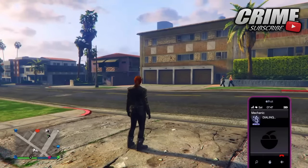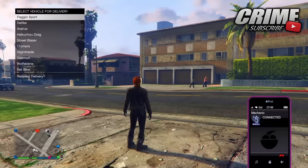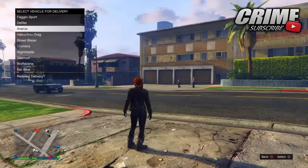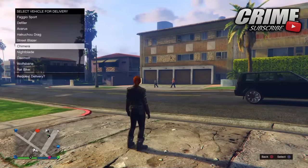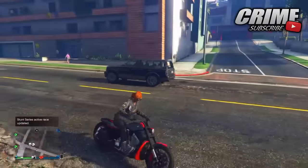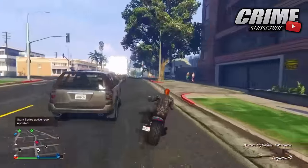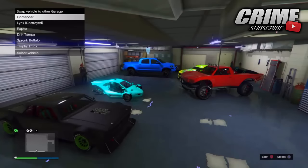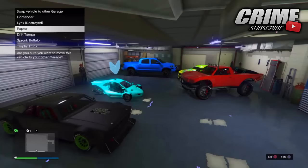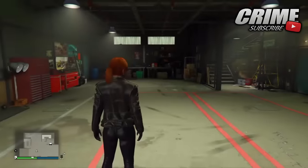Request the seventh bike down on the biker list. I chose the Nightblade because it was the seventh one for me, but it may be different for you — you might have a Faggio, a Wolfsbane, or a Rat Bike in that spot. Get that seventh bike and drive it inside your garage. It should give you a message saying your garage is full and asking you to replace a vehicle.